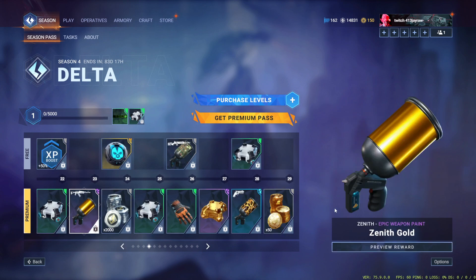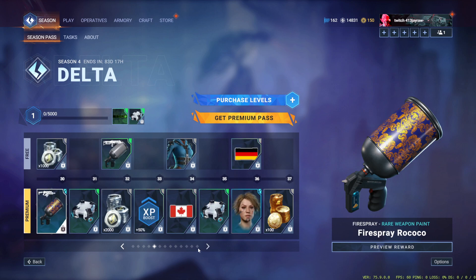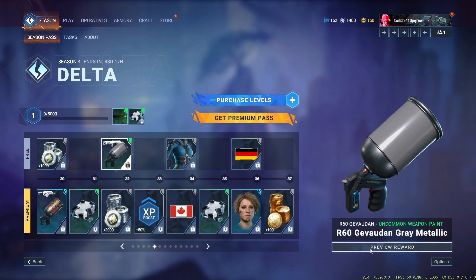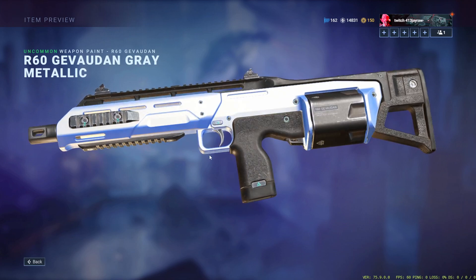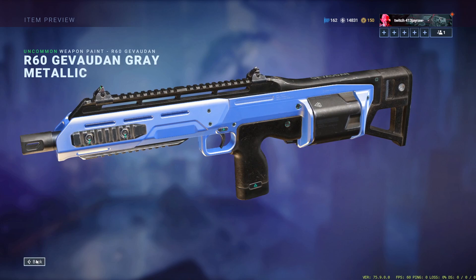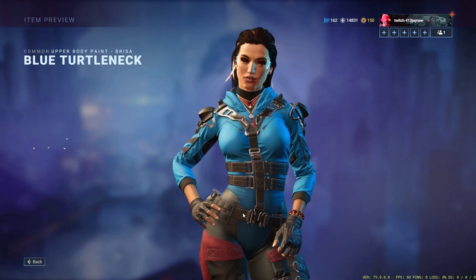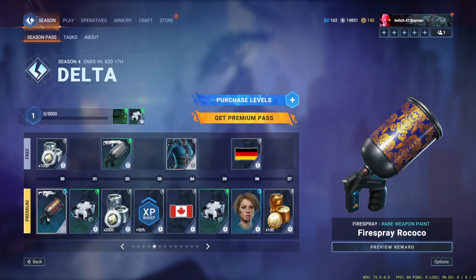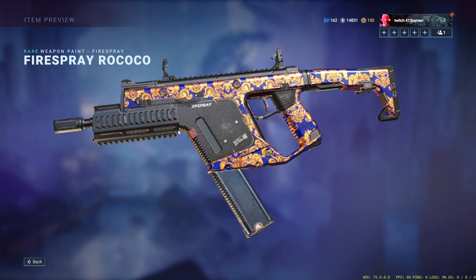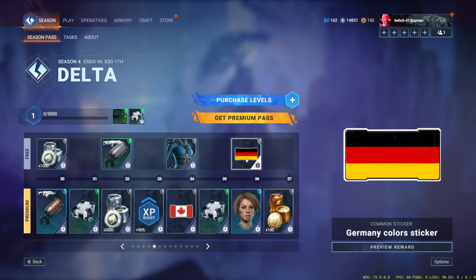We have gold for the Zenith and jaguar for the Varog. Guardian gray metallic — oh my goodness, this is incredible, this is actually a really clean front-end camo. Blue turtleneck for Brisa — this is super clean, I like that. And another Rocco for the fire spray — the Rocco is so clean.